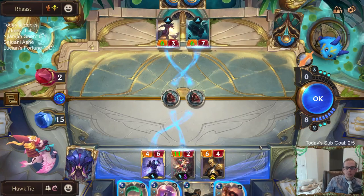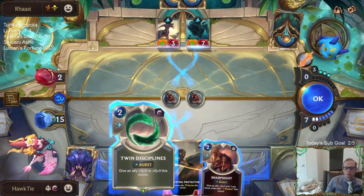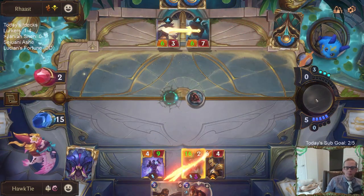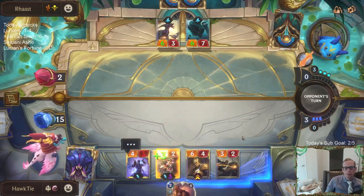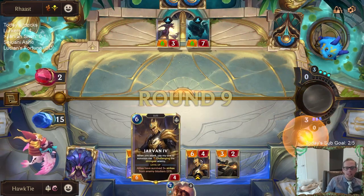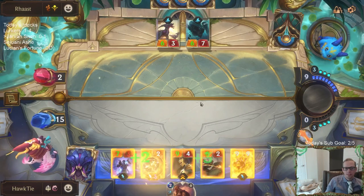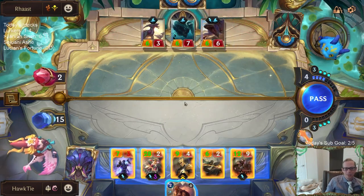Each one's taking six. We'll go Barrier here — plus zero plus three here. That is the one really bad part about Greenglade Duo: it only has one voice line that it says over and over. Nature blesses her followers — that's the bad part.